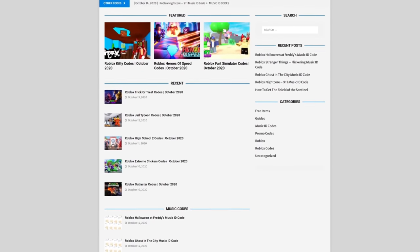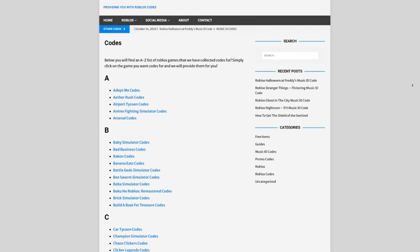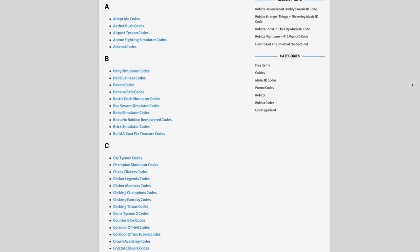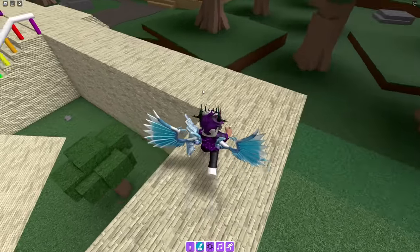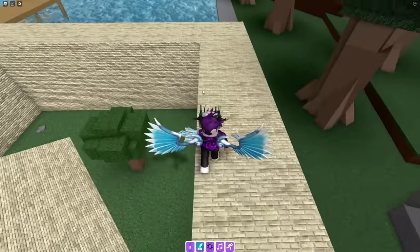That something is rblxcodes.com, which is my own Roblox code website where you can find game codes, music codes, and guides. There's tons of stuff in there — we cover codes for over 300 Roblox games, so if you guys need a code for a game, we'll be there.